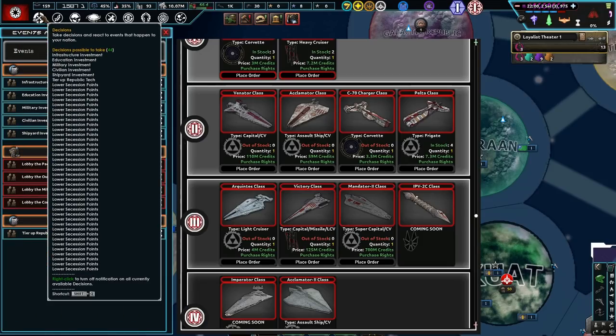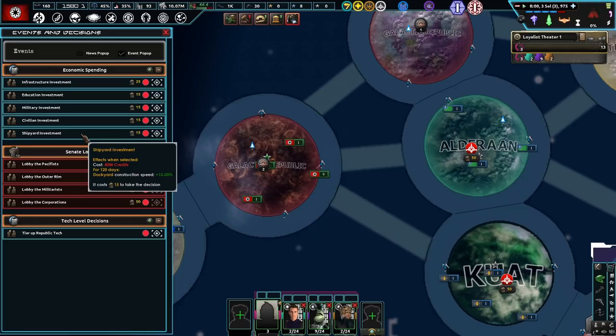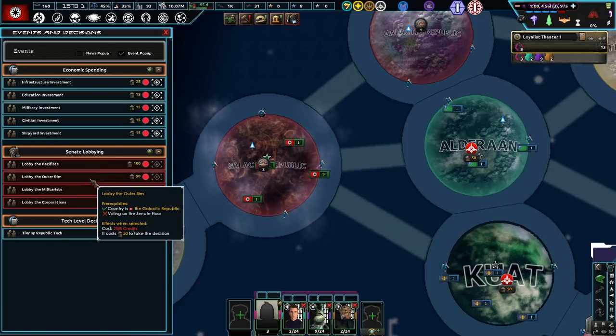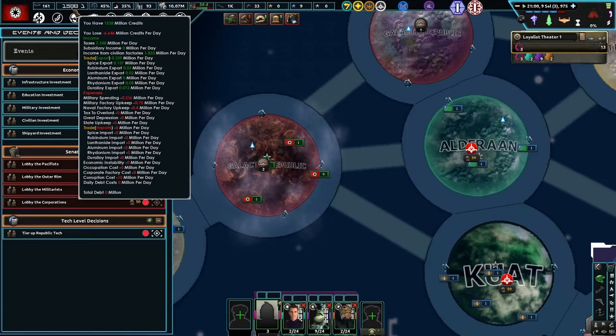What do we actually have over here? Lower secession points — let's close out of this stuff for now. Shipments — oh, this week is a political power trade for more construction speed, that's not too bad, but that costs a lot of money. Lobby the pacifists — well, we're not voting on anything, so we've got to keep our PP for voting. Tier up Republic Tech — we need 1,000 million credits. Man, we're losing so many credits today.